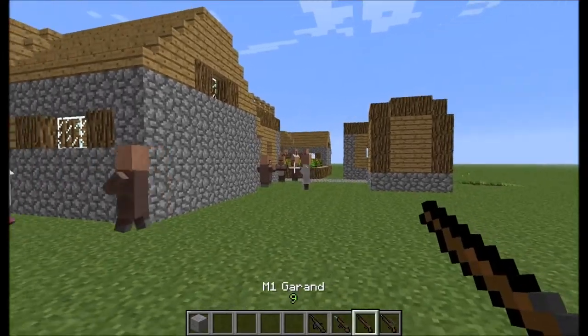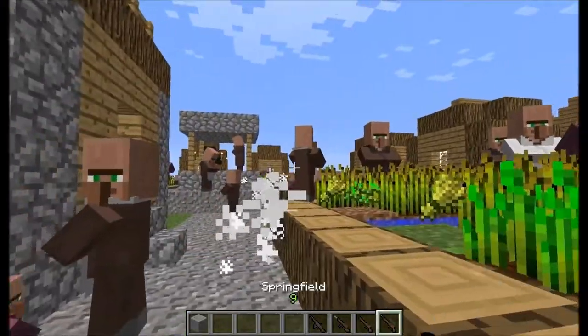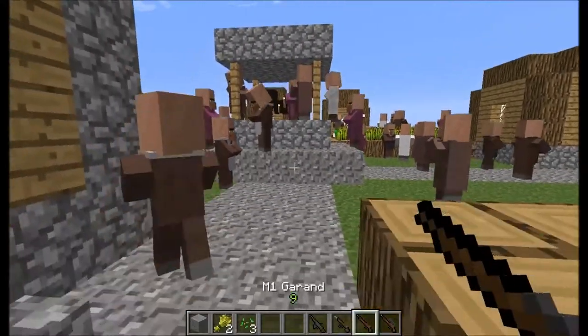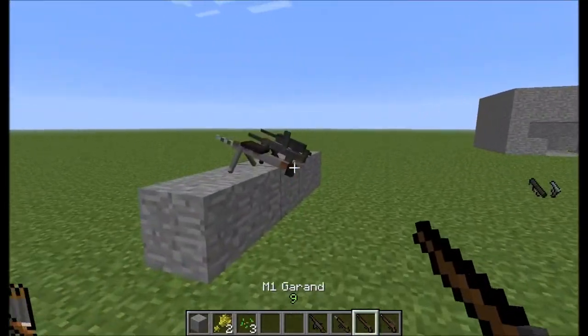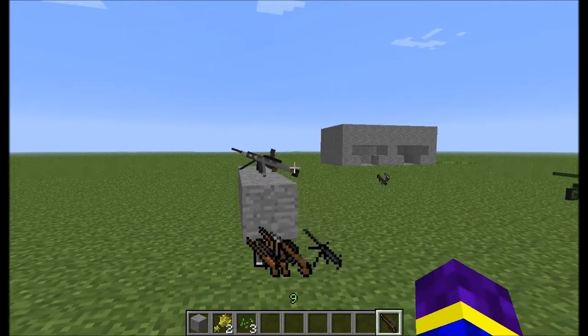The M1 Garand is a bit better — it gives you a bit more damage. This is the M1 Garand as you can see, and this is the Springfield. It's a sniper — no scope needed. Very nice, pretty strong as well. Nice weapons — that was the American faction.